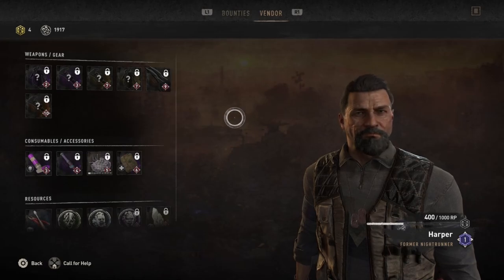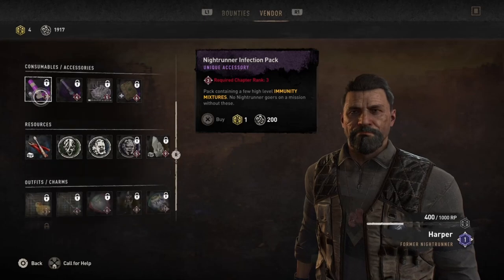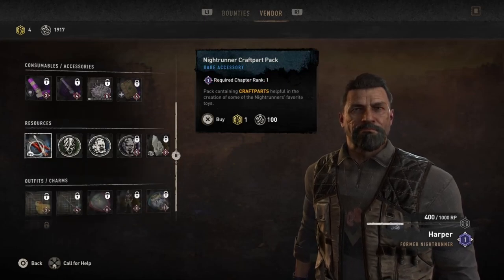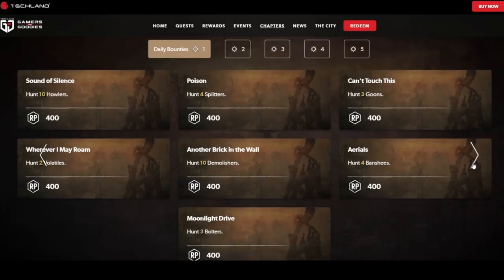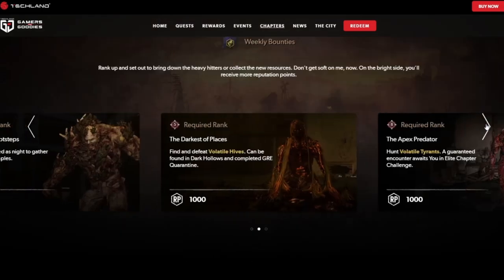When you interact with Harper and open the vendor menu, you find that everything is locked behind certain chapter rank levels, and therefore the so-called reward for taking part in the event is utterly useless until you've been forced to grind your way through all of these daily and weekly bounties in order to gain rank points.